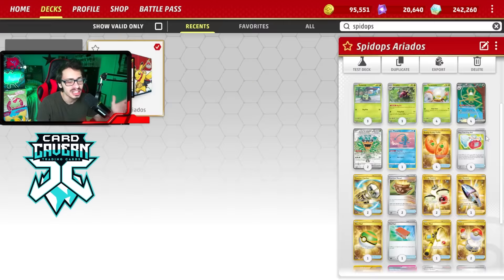Buddy Poffin and Bug Catching Set give you some pretty good search, so we're just playing two Ultra Ball and one Nest Ball since we already have decent search options. Let's go show off my Spite Ops Ariados deck in action on Live and see what it's all about.